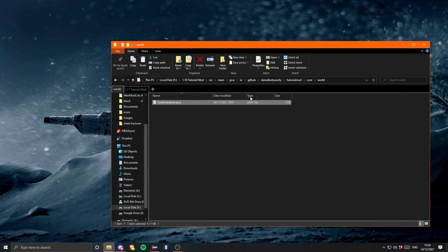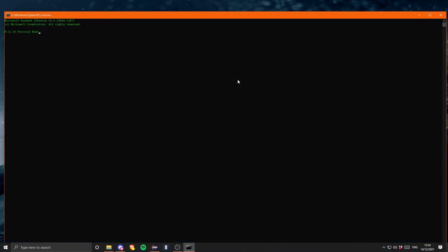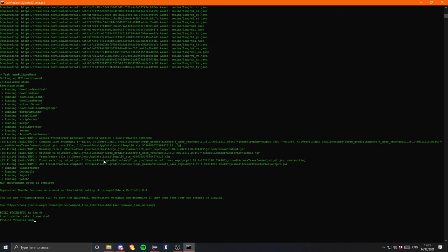Let's open cmd again. I'm using Eclipse so I'm going to be using 'gradlew genEclipseRuns'. If you're using IntelliJ that's obviously 'gradlew genIntellijRuns', and if you're using VS Code that's 'gradlew genVSCodeRuns'. But this is just the same as the setup tutorial - nothing here is different. We just need to wait for this to run, so this could take a while. I'll be back with you once this has finished. That is completed after 12 minutes.